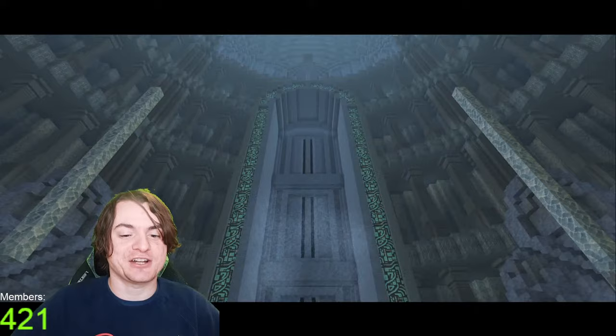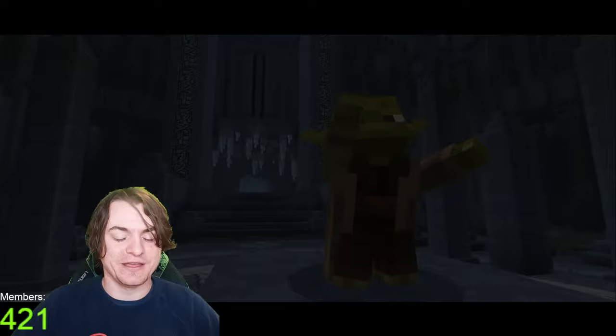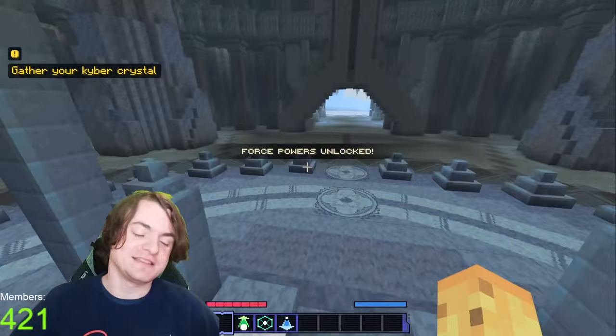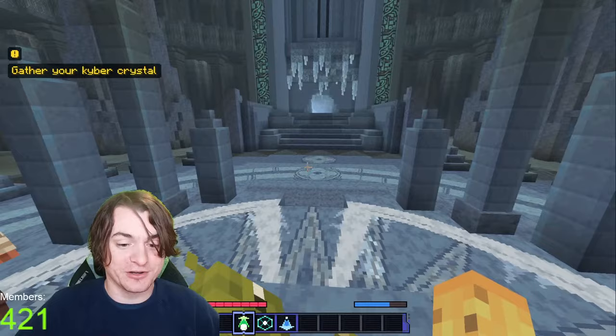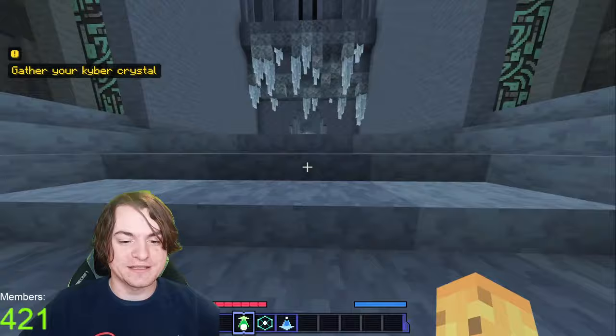There's another question of how faithful it is to the original IP. And based on people in chat saying Keleron Beck is in fact a person — what matters to me is I have force powers. I can pull, I can grab, and I can push. So we're going to go grab my kyber crystal so I can do all three of those things. Sounds good to me. I'm guessing it's this way — we're going to go gather a crystal inside of the cave. It's a crystal cave, so you'd hope it's in here somewhere.